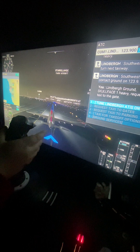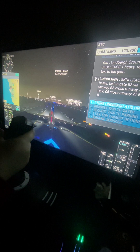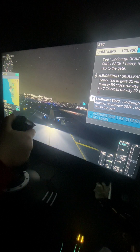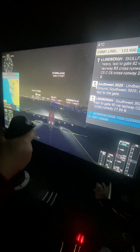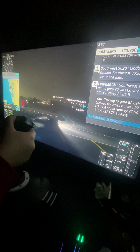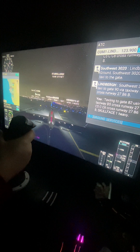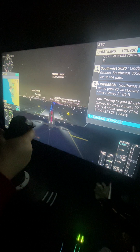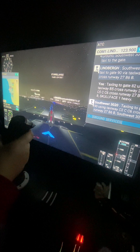Lindbergh Ground, Skull Face one heavy, request taxi to the gate. Skull Face one heavy, request taxi to gate 82. Taxiway Bravo 5, cross runway 27, Charlie 5, Charlie, Charlie 6, cross runway 27, Bravo 6, Bravo. Lindbergh Ground — talking a little late there, mate. Taxi to gate 82 using taxiway Bravo 5, cross runway 27, Charlie 5, Charlie Charlie 6, cross runway 27, Bravo 6, Bravo. Skull Face one heavy. Power goes a little too slow. Taxi to gate 90 using taxiway Charlie 2, Charlie, Charlie 6, cross runway 27, Bravo 6, Bravo. Southwest 3020.